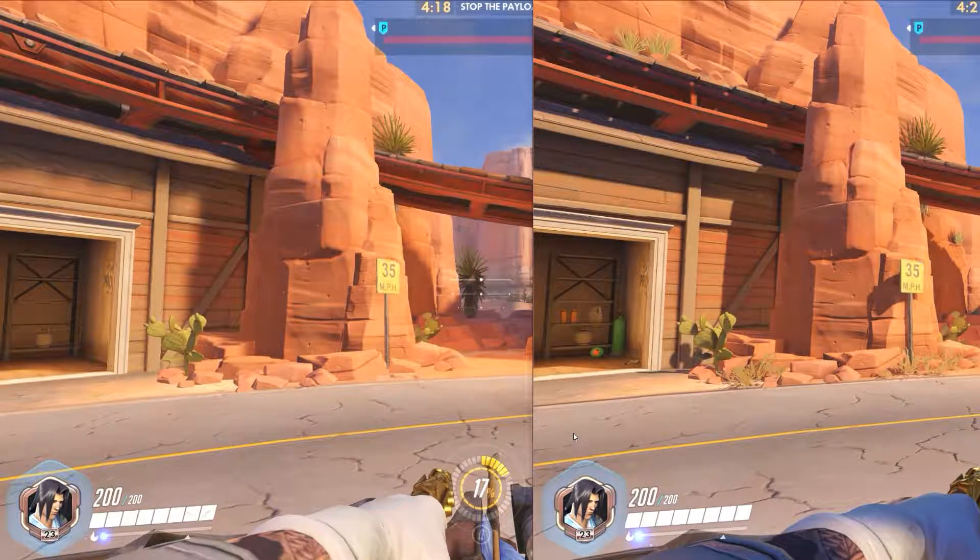For this next part we're going to go over some graphic settings. I just want to take a minute to look at these two images here. The image on the left is going to be your low settings, and the image on the right is your higher or ultra settings. Honestly they look about the same as far as overall quality difference in game. When you're actually playing you're not going to see any real quality difference, because you're not pixel peeping.